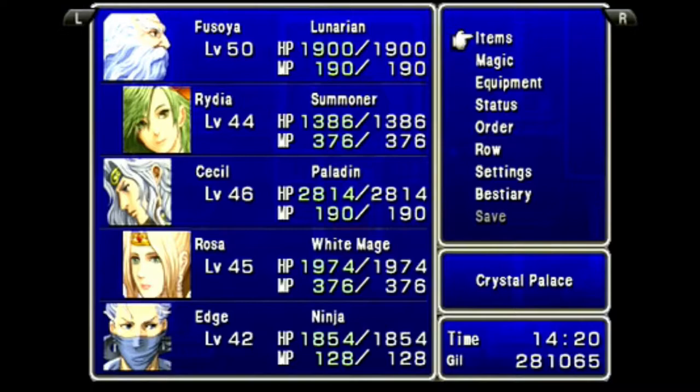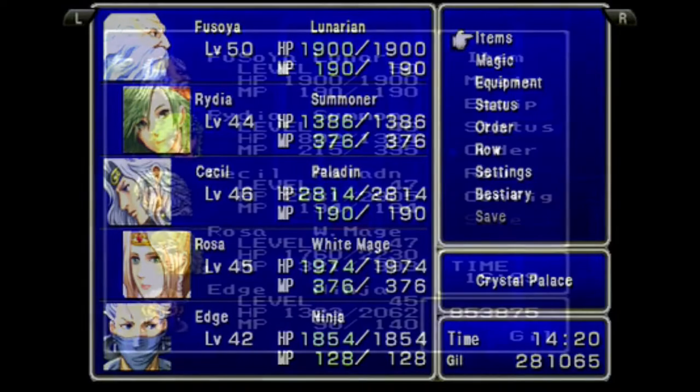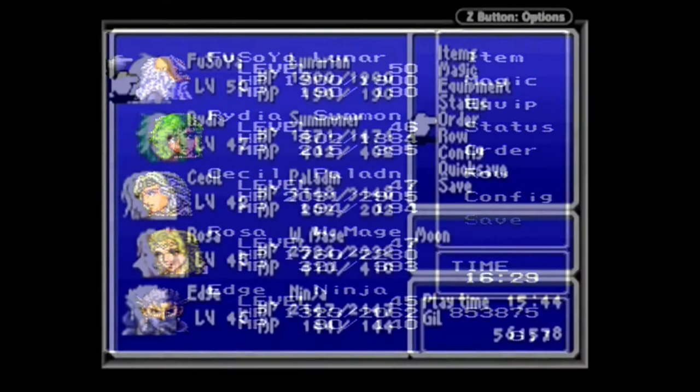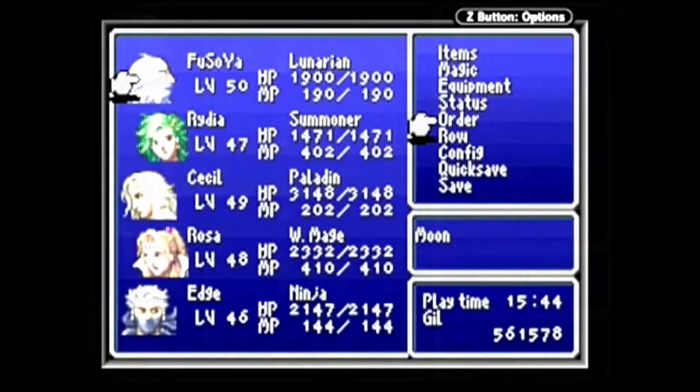To show how much more experienced he is than everyone else, he starts at level 50. The gap between him and my party should be bigger, but I gained all those extra levels filling the bestiary. He's basically a better version of Tellah — low stats but knows every spell in the game. He has more MP than Tellah and can actually cast Meteor, but unless you spend hours farming Soma drops, his MP is fixed at 190 until he reaches level 70. Also, his name — until the DS version, it was spelled with alternating capital letters: FuSoYa. SNES, PS1 and GBA had this, but DS and on removed it.